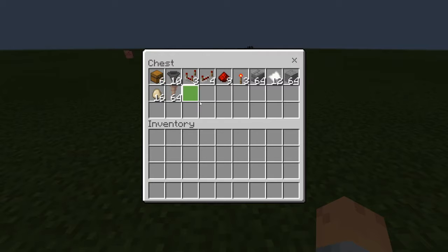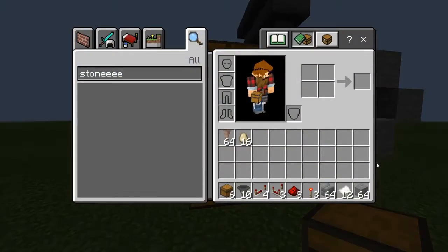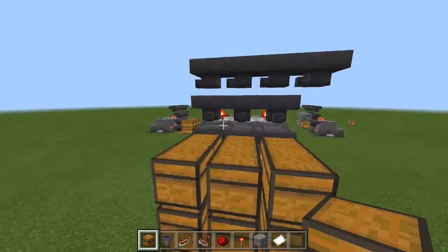Materials you'll need are six chests, ten hoppers, three redstone comparators, four redstone repeaters, nine redstone dust, three redstone torches, 64 blocks of your choice — it doesn't really have to be 64, just around that, you'll need a good amount of blocks anyway. At least 12 paper, and these are the items I chose to sort. These are all the minimum requirements, so if you want to make it as big as this, you can. You'll just need to double, triple, or quadruple your materials.